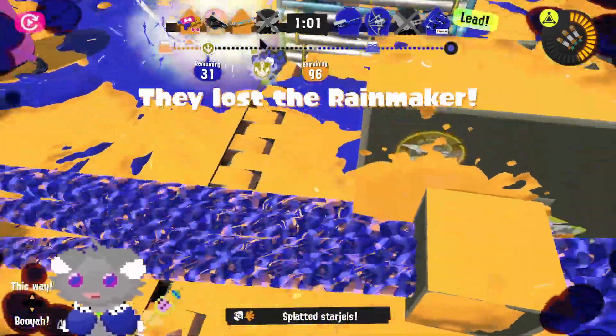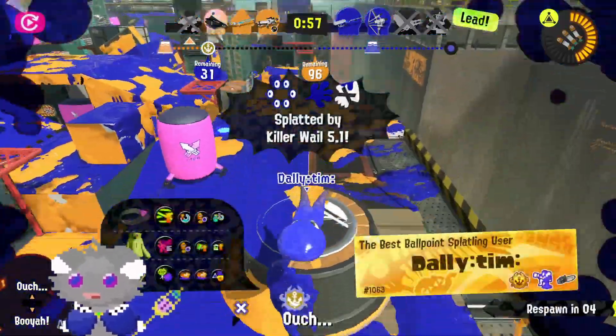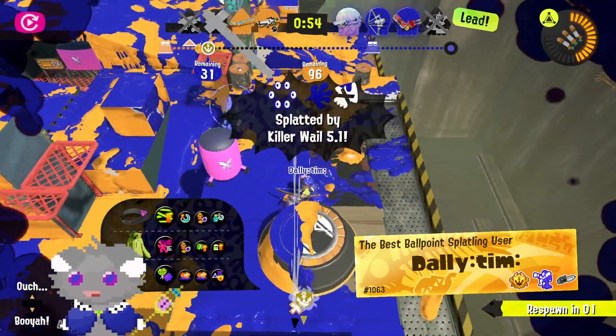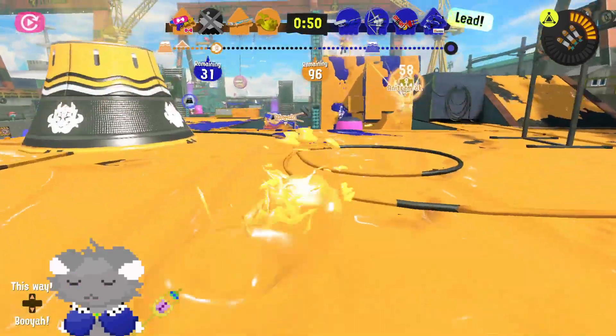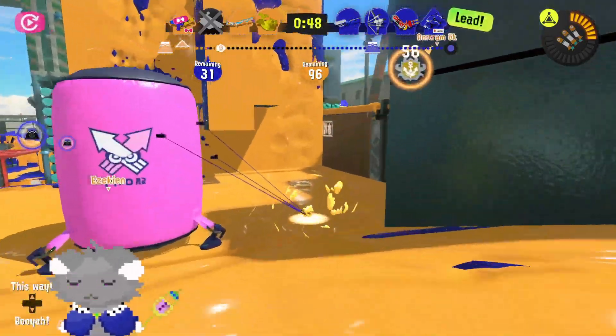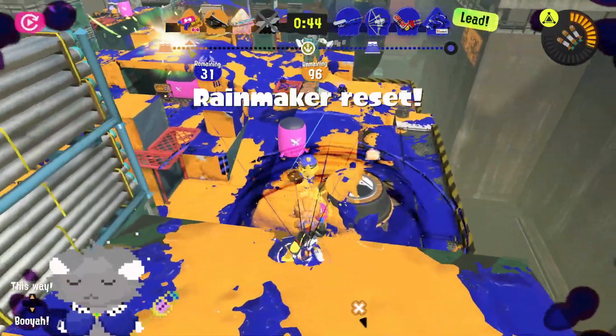We're seeing what happens when you try to go into your normal positions in a normal game — they're just not working. They're just getting pre-fired and you're just not able to go in. You're able to kill the Rainmaker because the Rainmaker pushed in — they didn't have to, but they felt like they had to. You punish him for it, as you should. Anyways, they fell off the map, reset.